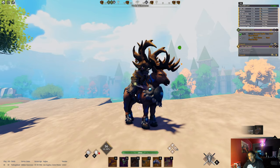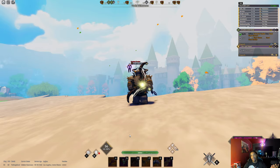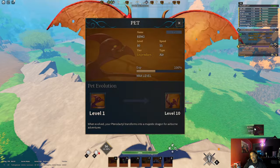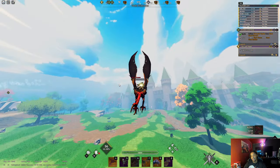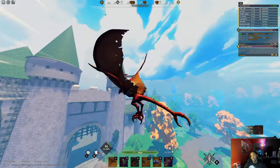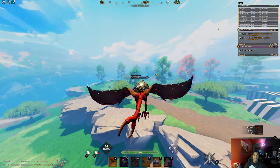Hands down, flying mounts are the fastest mounts in the game. All flying mounts are sitting at 55 speed — they're on top. If you're looking for speed, flying mounts are the maximum at 55.